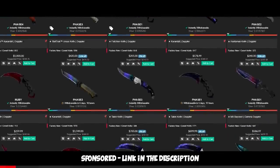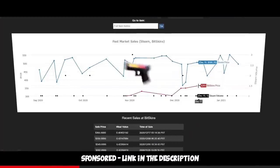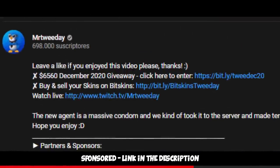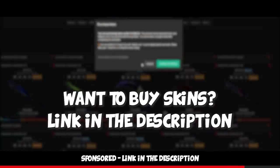This video is sponsored by Bitskins, the CSGO marketplace. You can buy and sell your skins a lot cheaper than on the Steam market, deposit and withdraw money with crypto or Visa instantly — around 20 minutes maximum, 5-10% fee only. Check out Bitskins with the link in the description. If you want to buy skins, make sure to use my link to support me as I get a percent share of your purchases. Thank you.